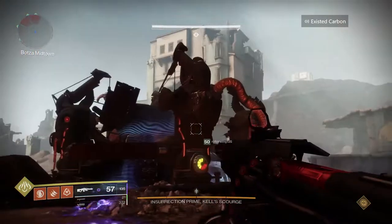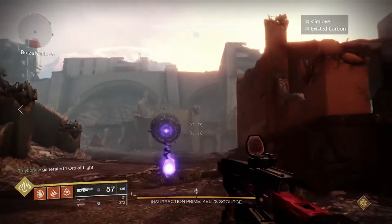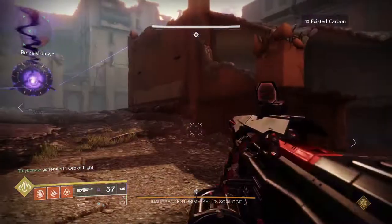As far as loadout goes, as you've probably seen already in the video, I suggest using Hard Light. Shanks get a little hectic as the encounter goes on because of all the moving parts, and Hard Light just makes it easy to match up your shields and take care of the shanks.